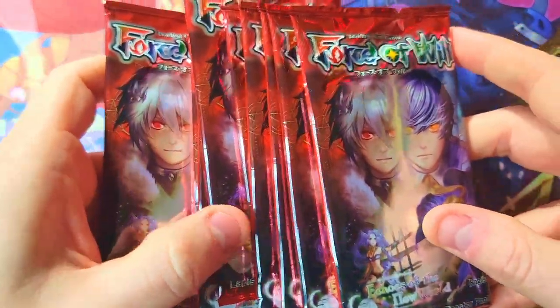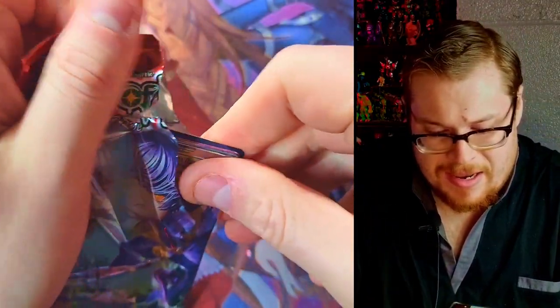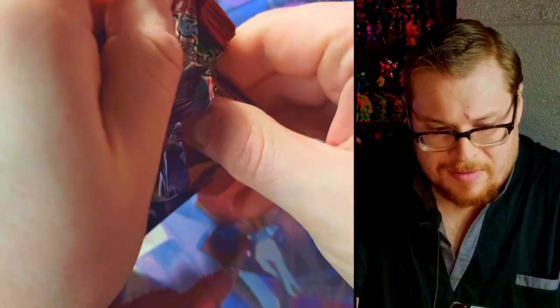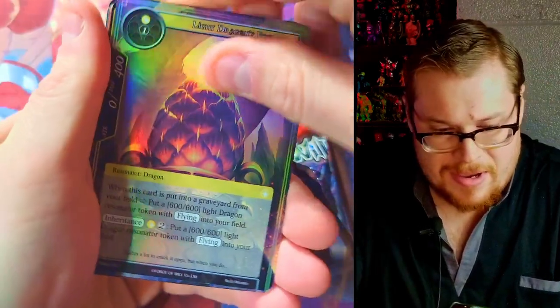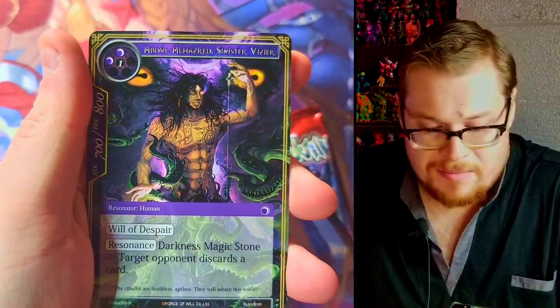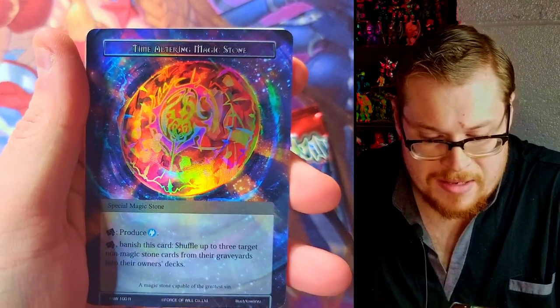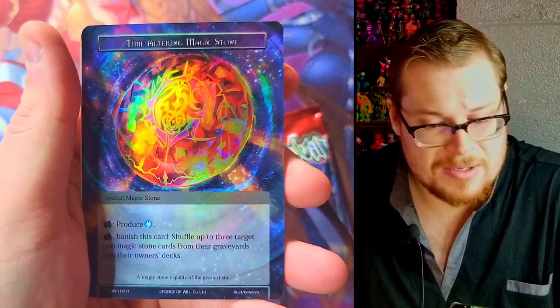I'm getting out the rest of the packs. These Echo Packs can be mighty tight sometimes. Dark Alice super rare — very nice. And we've got the Time-Altering Magic Stone. Let's open this one up. We're getting glimpses of what's behind but let's not give it away yet. Nothing good. We got Luna, Magician of the Moon Star, and Fire Magic Stone into Neo Barrier Shadows.